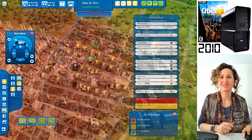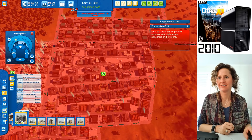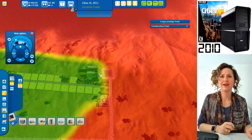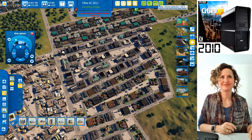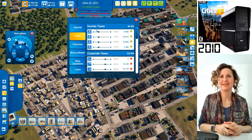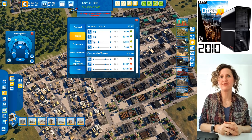The businesses still need more executives. Water is too expensive, electricity is too expensive. Let's build more executive housing — it's a careful balancing act. You can lower the taxes too — people are only 75% happy with their taxes. Lower to 12% and watch them get happier. They're now 85% satisfied. You can lower corporate taxes too.